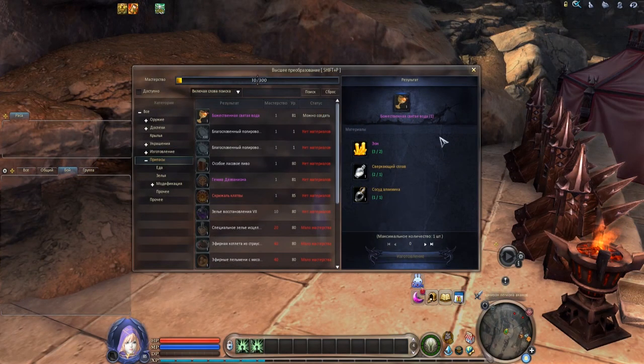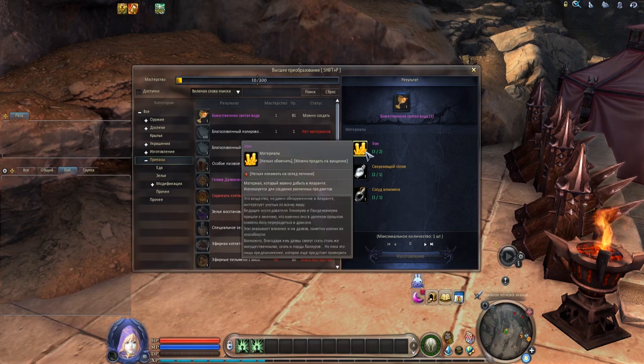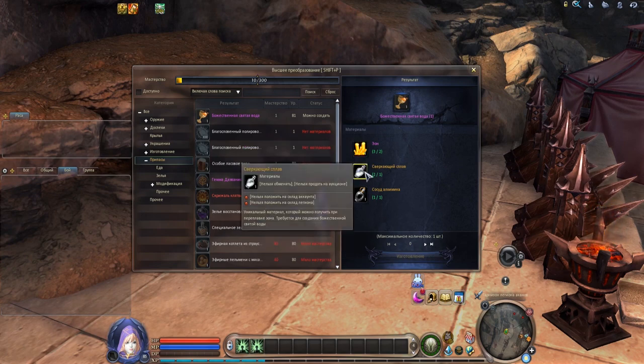The second way of getting goblets is crafting. You will need such materials as aerosol, shimmering liquid, and alchemical vessel.